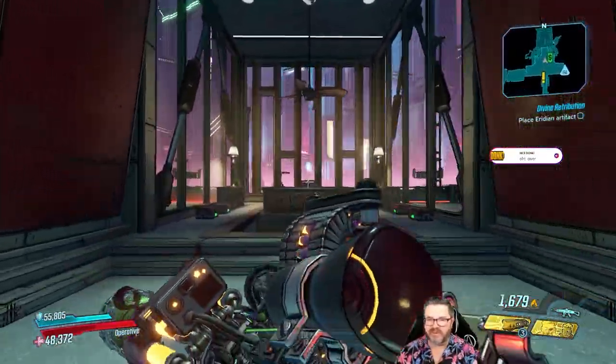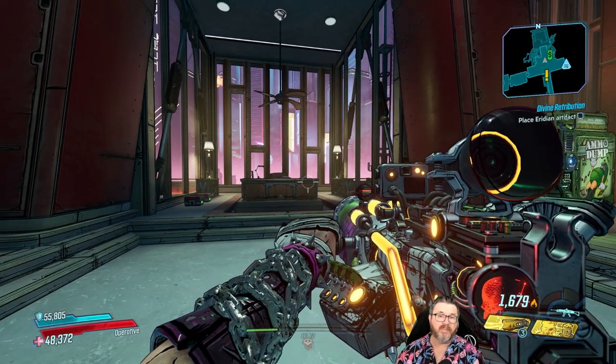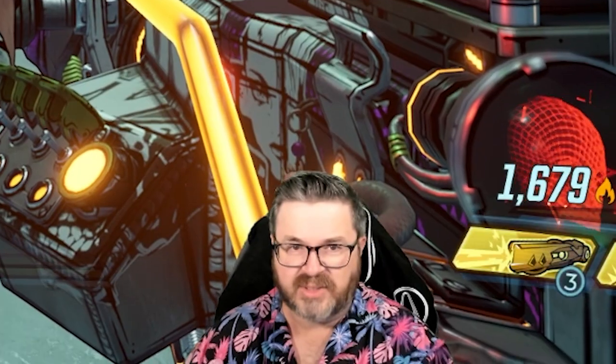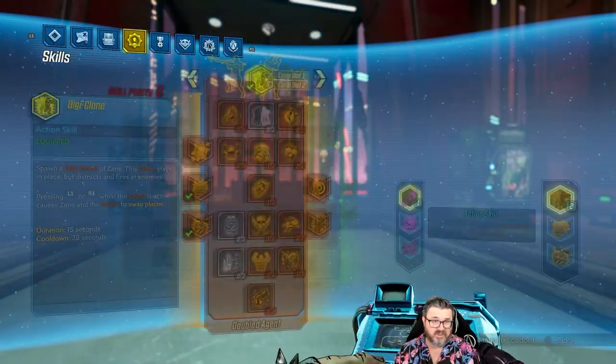Happy day everybody, welcome back to another episode of the Ultimate Reset Zane playthrough! If you are brand new to this playthrough, I encourage you to check out the previous episodes. But I'll give you a quick recap: basically at the start of this playthrough I took my level 72 Chill and Kill Zane, threw away all of his gear, put his underwear on his head, gave him a pair of little sandals — that's all he had.